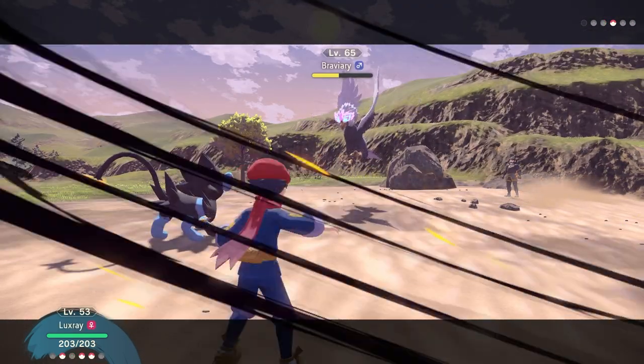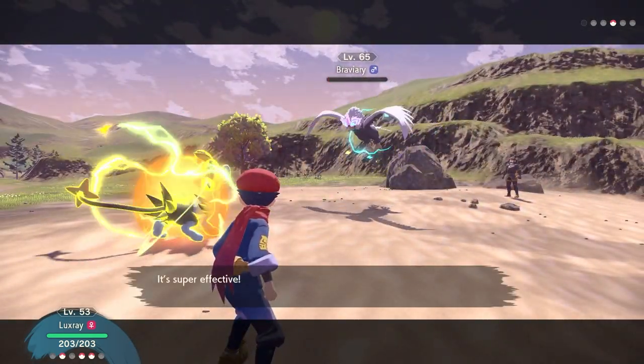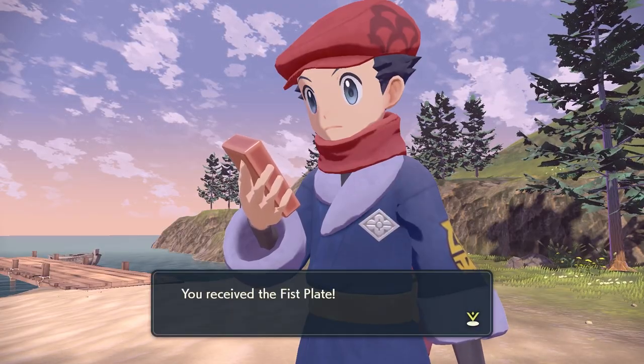Kamedo's team consists of a Golem, a Heracross, a Snorlax, a Clefable, and a Hisuian Braviary. Just make sure you've got your team set up to beat him. Once you defeat Kamedo in battle at Prelude Beach, you'll be given the Fist Plate.